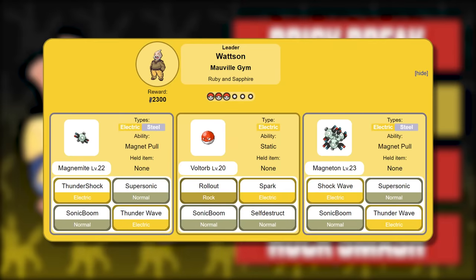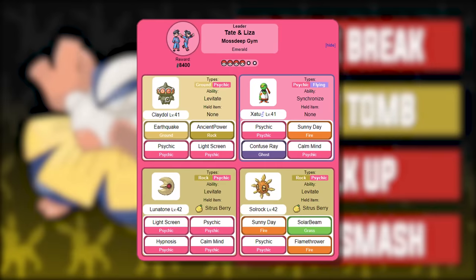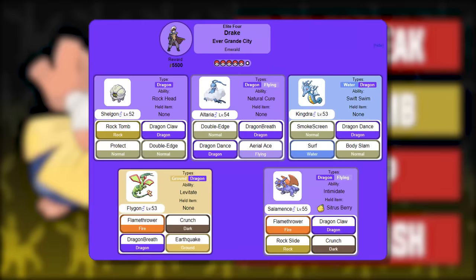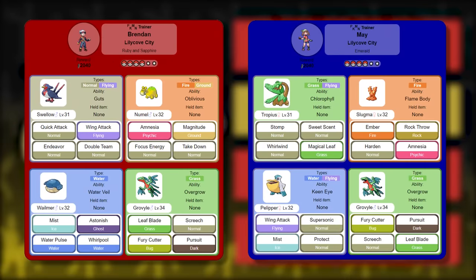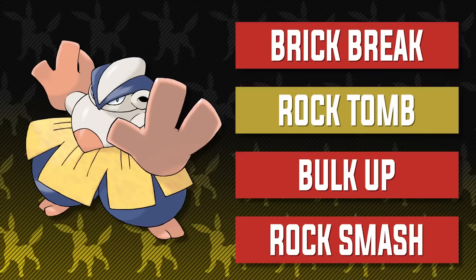With these moves, Hariyama can break down Watson's Magnemite and Magneton, Flannery's team with Rock Tomb, Norman's team, Winona's Swellow, Swablu, Tropius, Pelipper, and Altaria — just be careful of Flying attacks. Also Wallace's Sealeo in Ruby and Sapphire, Juan's Sealeo and Crawdaunt, Sydney's entire team, Glacia's team, Drake's Altaria and Salamence, Steven's Aggron, Cradily, and Armaldo, Wallace's Gyarados in Emerald, Brendan and May's Swellow, Tropius, Numel, Slugma, and Pelipper, Wally's Altaria, Delcatty, and Magneton, Matt's team, Shelly's team, Archie's team, Courtney's team, Tabitha's team, and finally Maxie's team. Hariyama does surprise me a lot with how well it does — it provides decent coverage and can take out a lot of threats in the Hoenn region.